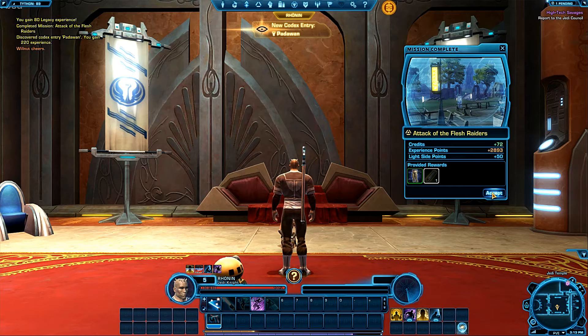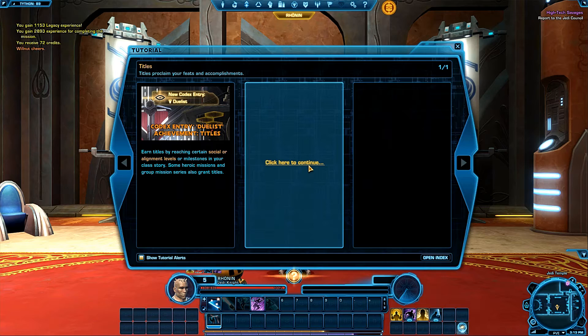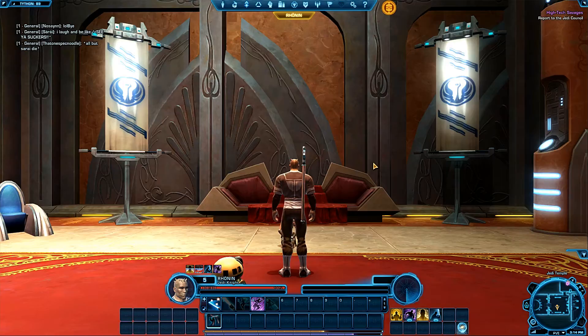A tutorial on titles: 'Titles proclaim your feats and accomplishments. Earn titles by reaching certain social or alignment levels, milestones in your class story, or completing heroic and group missions. To display a title, open the character select panel and click the medal icon next to your character's name.' Subscribers can freely display their titles; free-to-play players must purchase the ability with cartel coins. That's one difference between subscribers and free-to-play.